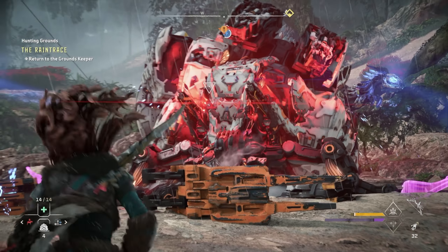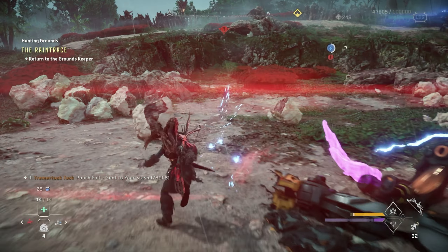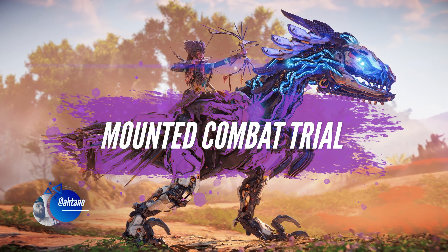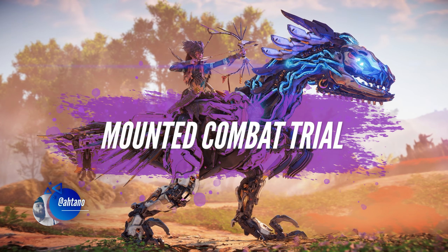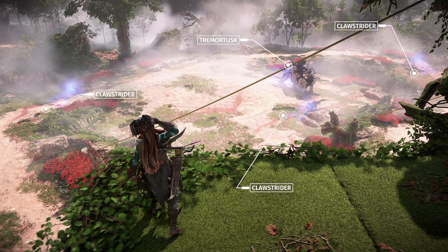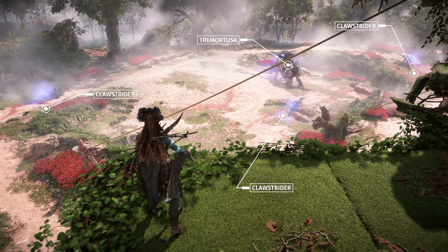I'll go ahead and pass it off to Itano, who's going to take us through the mounted combat trials. Thanks, Chaz. So the second trial is the mounted combat trial, which requires Aloy to defeat two machines with attacks from an overridden claw strider. During the trial, there will be four total machines — three claw striders and one tremor tusk.